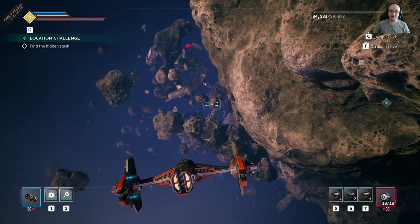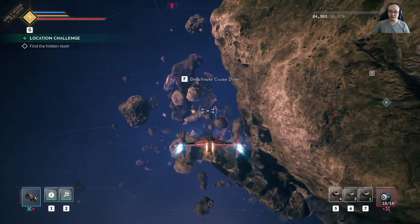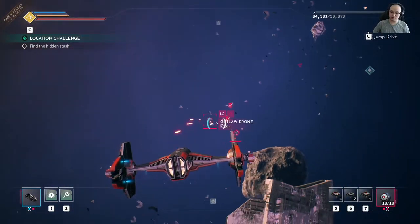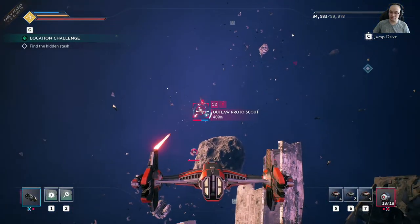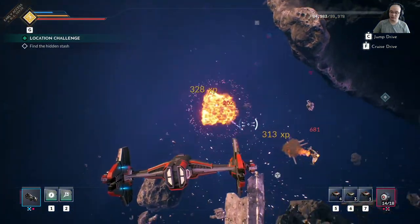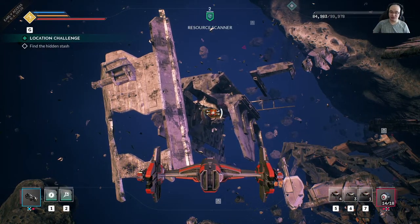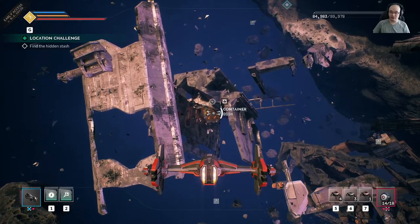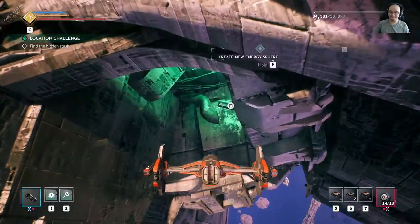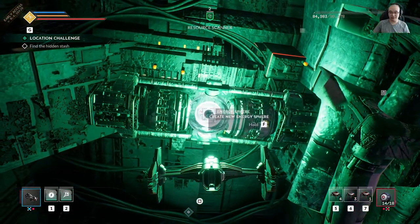The hidden stash is coincidentally very close to this area, so we'll cruise over there. Okay, this part here is what you need to shoot down for the energy sphere dispenser. There's also a chest here, so go ahead and grab the sphere.